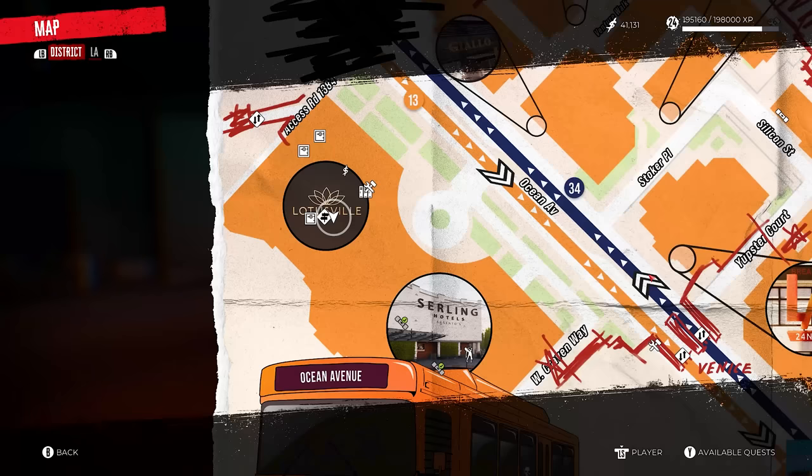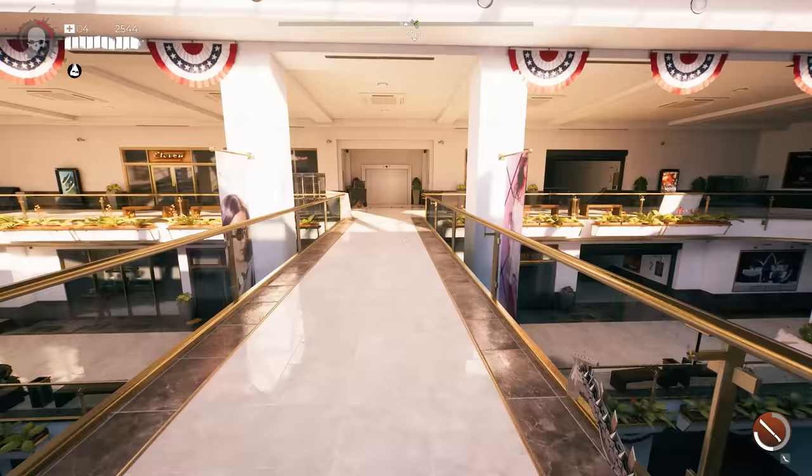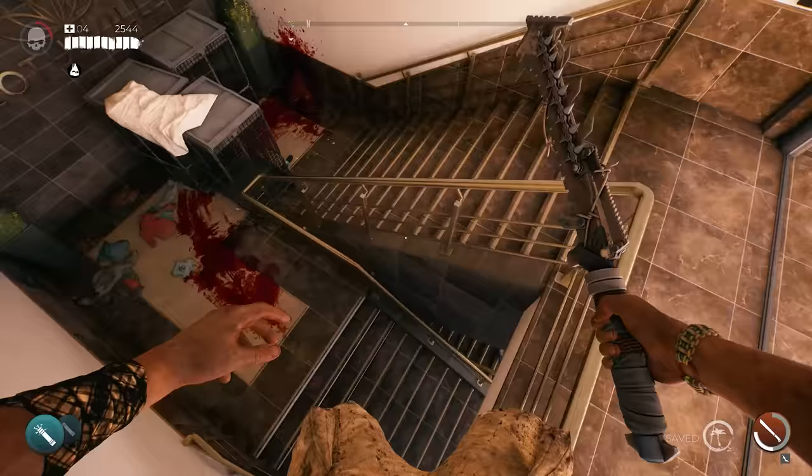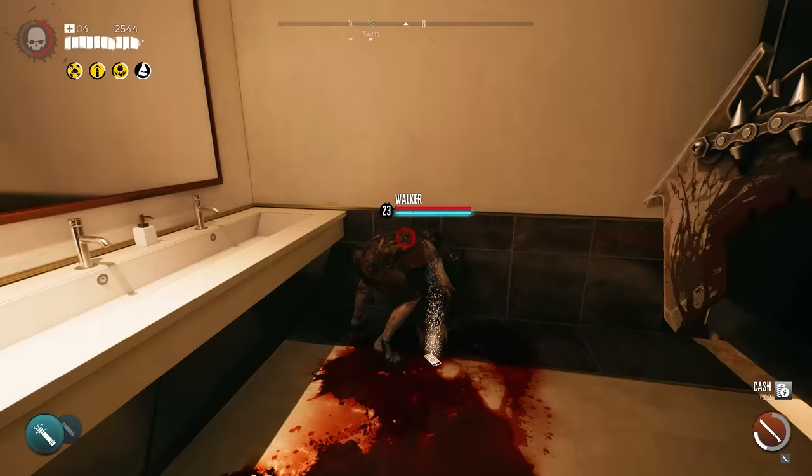You can start this quest the second you gain access to Ocean Avenue. Start by going to the hotel — this is where you pick up the quest. Once you're inside, from the save spot, follow the path across the crossway, go down the stairs, and there will be a washroom with a person inside. It's going to be a walker zombie on the ground just feeding. Kill it, pick up the item on the ground, and the quest Drunk and Disorderly will be started.